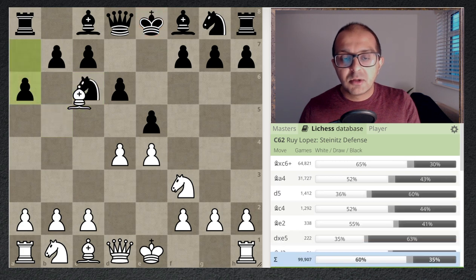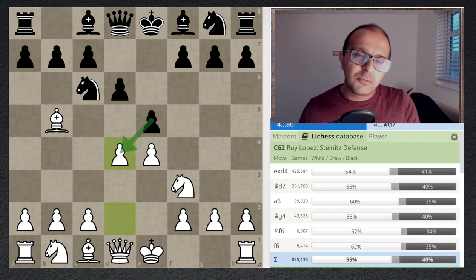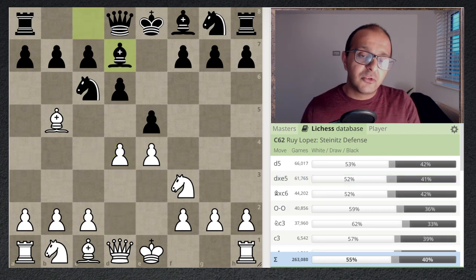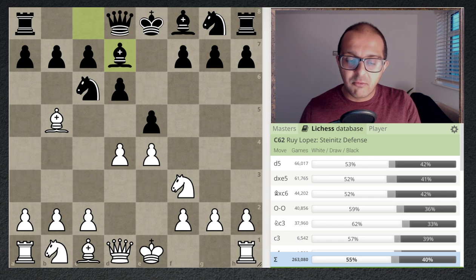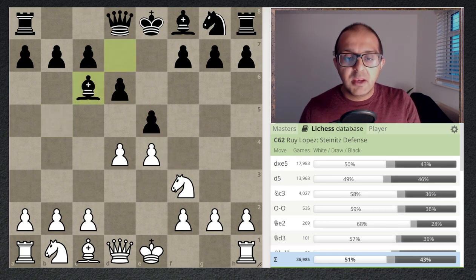Black's main options after d4 are to take on d4 or play bishop d7. Bishop d7 is the second most popular option, seen a lot in practice. This position has been reached more than a quarter of a million times in the Lichess database. The key move is bishop takes e6. Now black cannot play b takes e6 because of tactics to win material — d takes e5, d takes e5, knight takes e5. So black has to play bishop takes e6, and with pressure mounting on the e5 pawn, White plays knight e3.